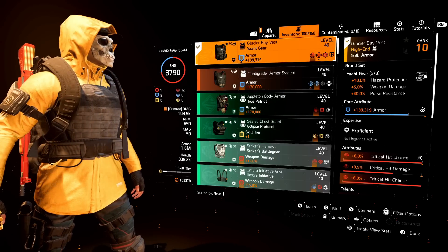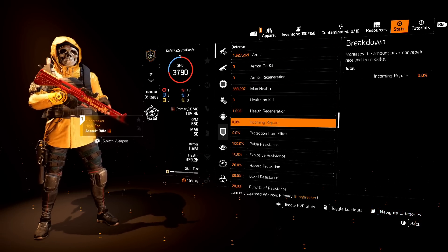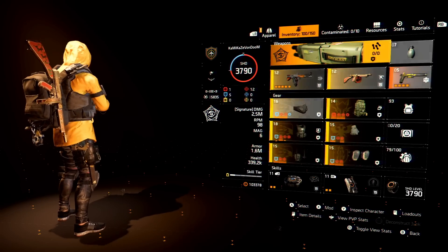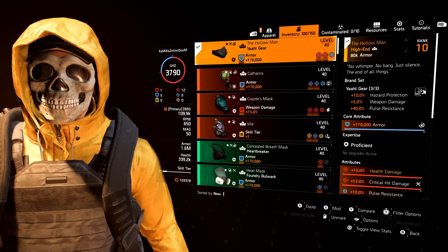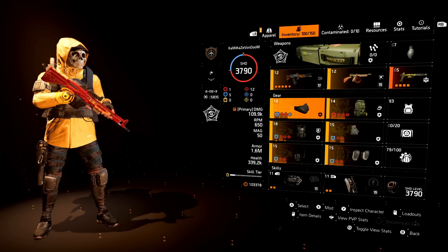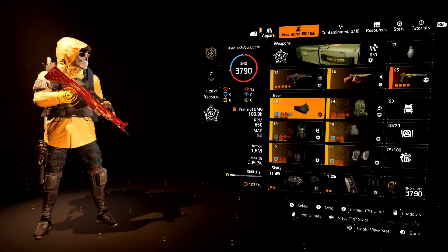Where you have the three Yaahl to get the pulse resistance. And then if you go over to the stats, you can see you can get up to 100% pulse resistance. I know a lot of people are trying to get those sort of builds. I know a lot of people are just trying to get one piece of Yaahl gear so they can get the hazard protection. And I know that a lot of people were talking about Yaahl gear this previous month, and they were like, how do I get Yaahl gear?